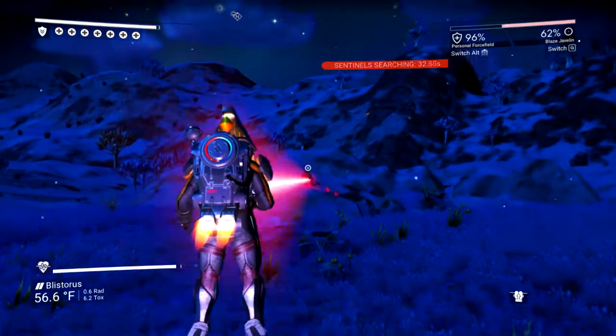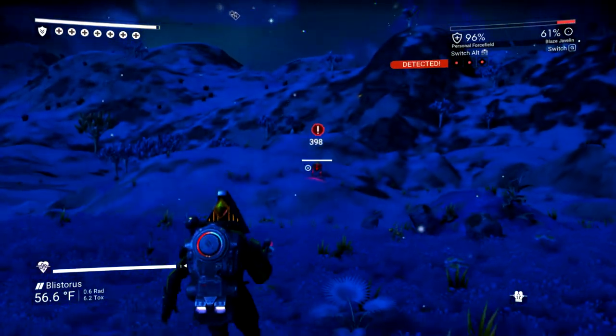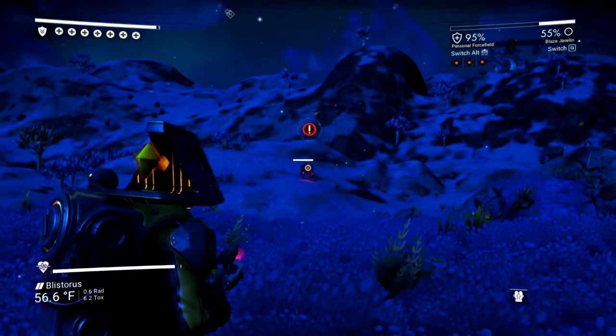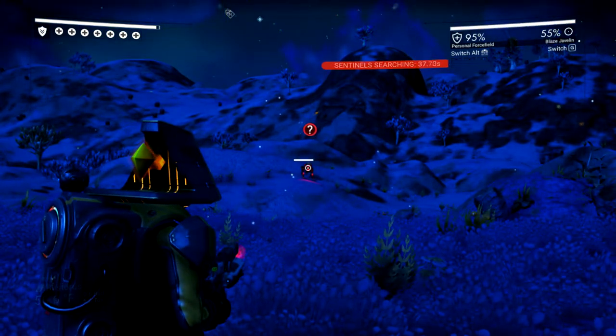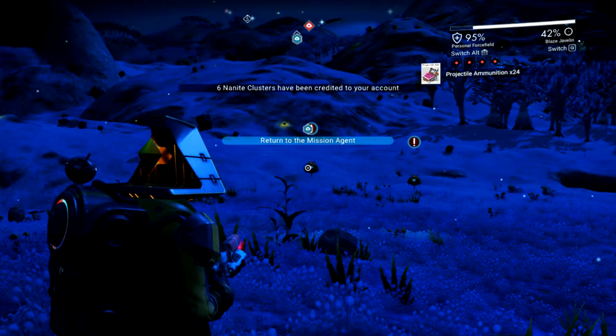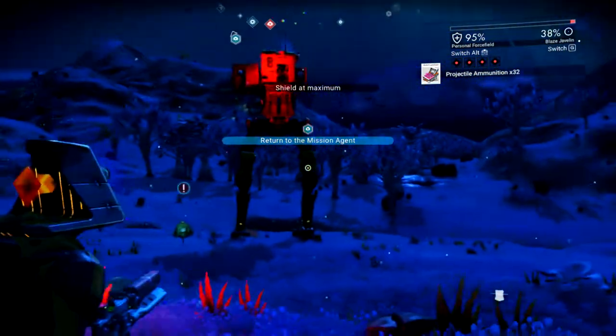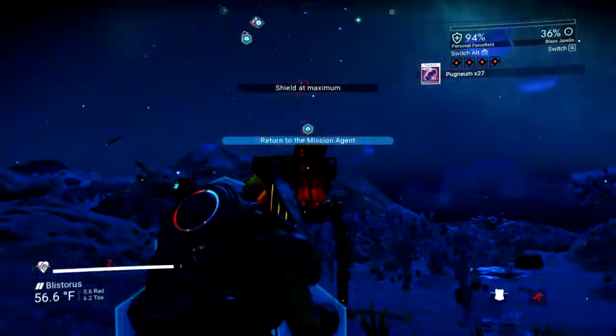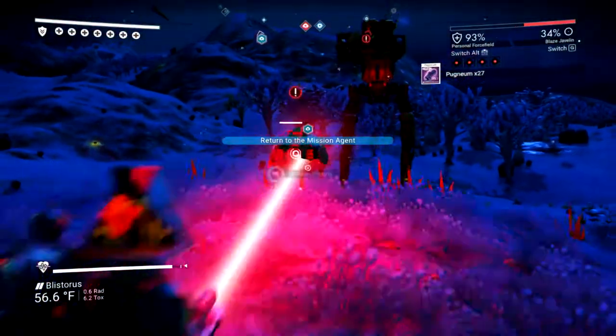I suggest avoiding using any shorter range weapons such as the scatter blaster. Luckily, the quad seems to have a pretty dumb AI if you have any kind of obstacles around for it to get stuck on. Clearing another wave of sentinels will once again add another star to your wanted level. At four stars, the sentinel walker shows up alongside two more drones. There is no quad in this wave.